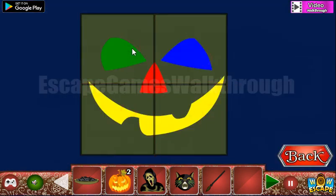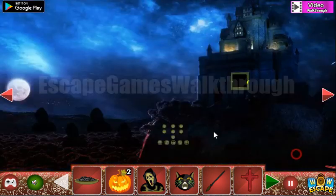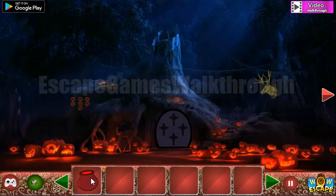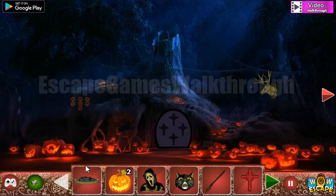Let's solve this picture puzzle — it's easy to solve. We've got the first cross. Going to the left further, here we can take the cauldron with the blood.